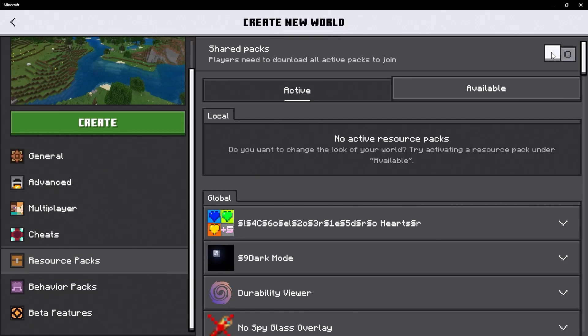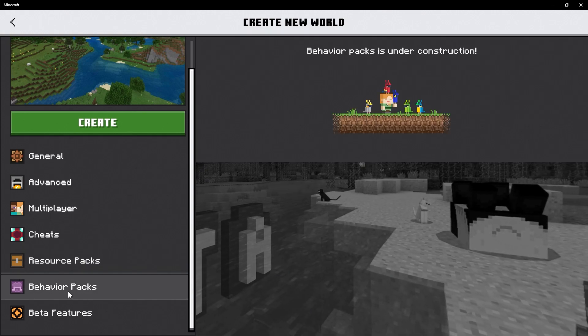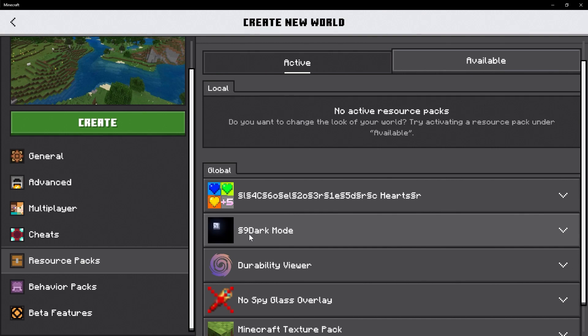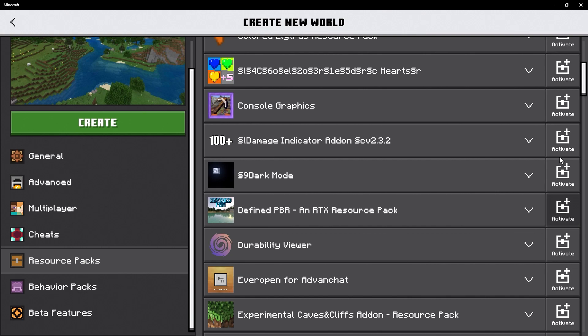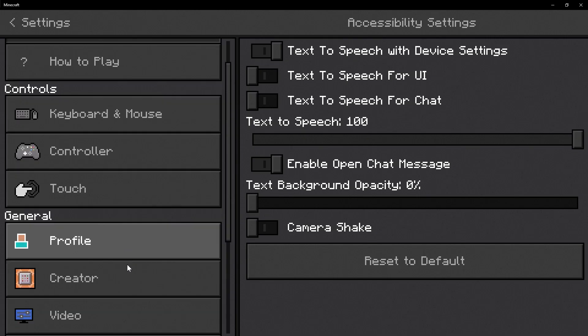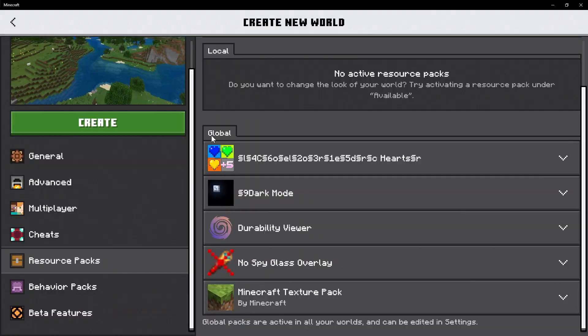We also have shared packs on the very top — whenever you enable that, anybody that loads into your world has to download the resource pack in order to join the world. Sadly they have not done behavior packs yet, so hopefully that will get done very soon. If you click on any of these packs it'll give you a description. There is a bug where colors are not displaying correctly — that will need to be fixed. Next to the pack there is an 'activate' option, and clicking it activates it and shows it in your local active packs. It also shows all packs already active in your global resources, which carry across the entire game.